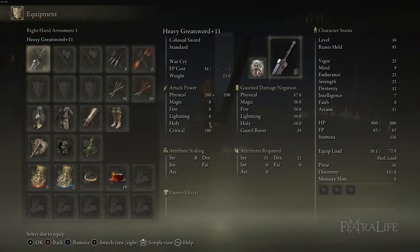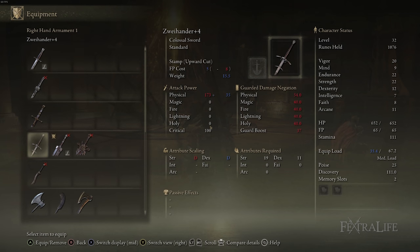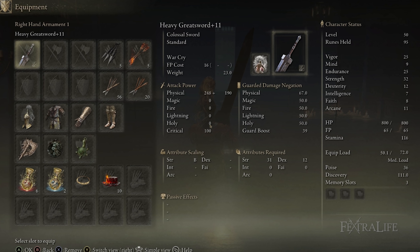This is the reason that I chose the Greatsword for this build. Not only does it have incredible damage — it's a Colossal sword, not a Greatsword — but it can be slotted with the Ash of War Warcry, allowing for this build to function.